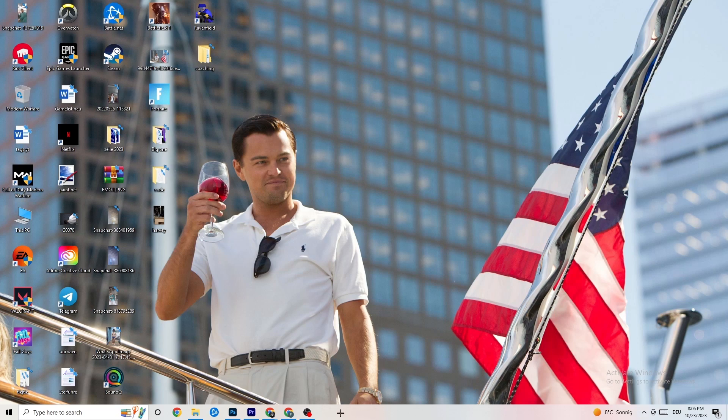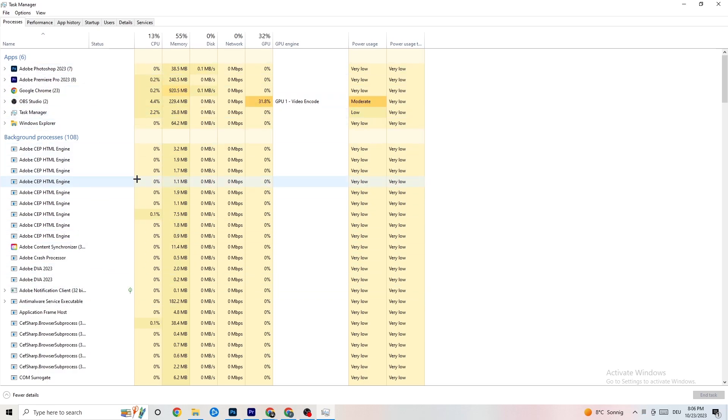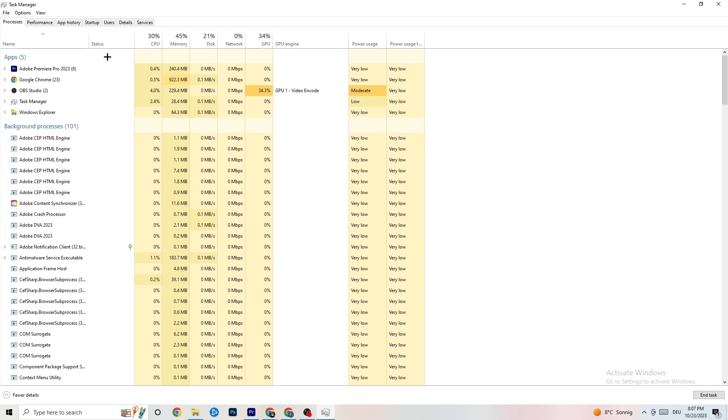The next step is to open Task Manager. Right-click the taskbar and hit Task Manager. Go to the Processes tab in the top-left corner, where you'll see CPU, memory, GPU, and network usage for every running program. End every task that is using too much CPU or GPU — especially apps, but also background processes. Right-click the offending process and click 'End Task'. Repeat this for every program showing high usage, marked in dark yellow or red.